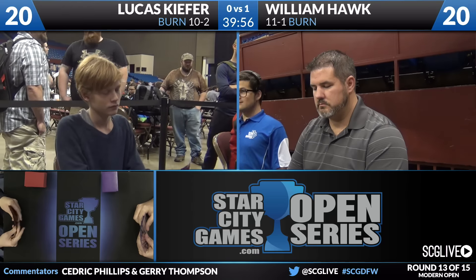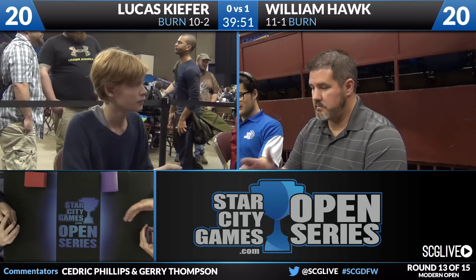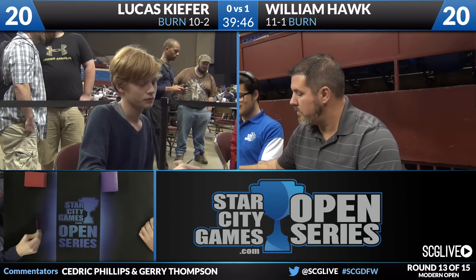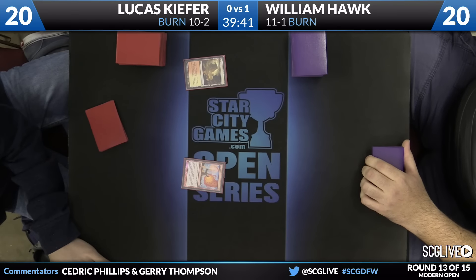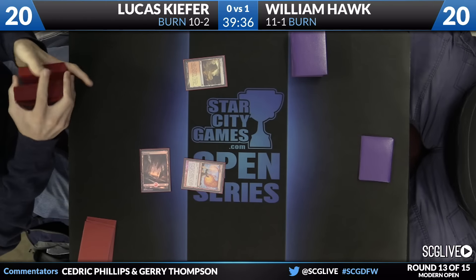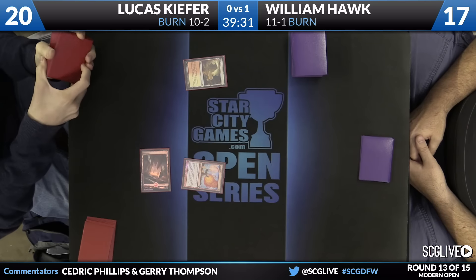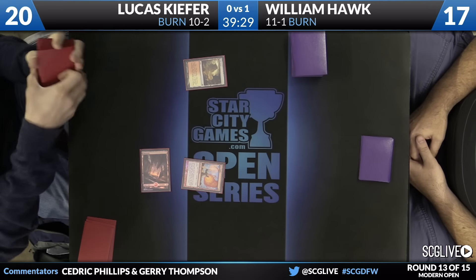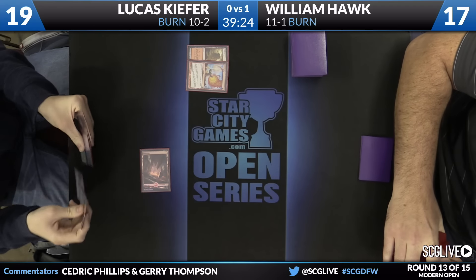Both players are going to take a look at their opening hands. Lucas Kiefer will be on the play. William Hawk currently up a game, on the draw. Both players are going to keep, and we will be underway in just a moment. Drawing first is also another real possibility. I feel like this modern burn deck is much different than the red deck wins of old. Arid Mesa, Mountain, Lava Spike — let's do this. Who knew during Kamigawa block drafting that Lava Spike would be a premier card?